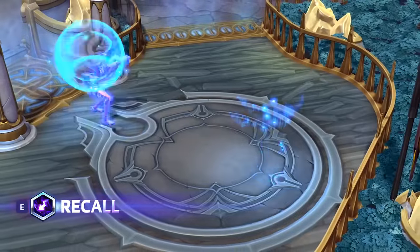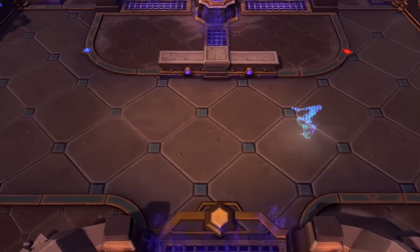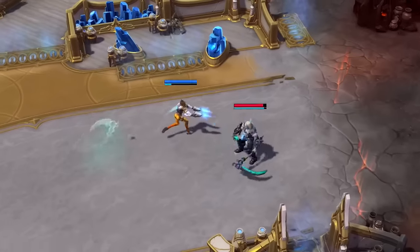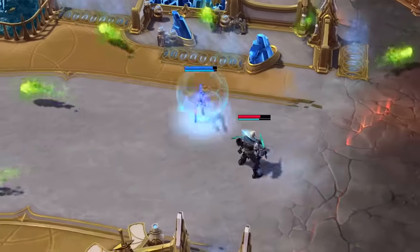Tracer's final basic ability is Recall. Upon activation, Tracer bounds backward in time, returning to the position she was located in a few seconds in the past. Using Recall will clear Tracer of almost all the negative game effects she is experiencing.